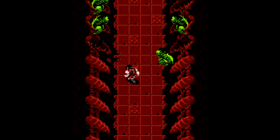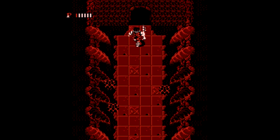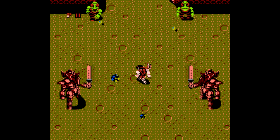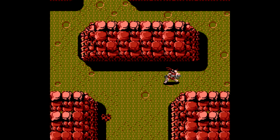Watch out for enemies on both the left and right side — it can be difficult to get through this little hallway without getting hit. Getting low on health again, so we're going to switch up and use the potion. This is the final level of the game. We start outside of the castle and we're going to work our way towards it.